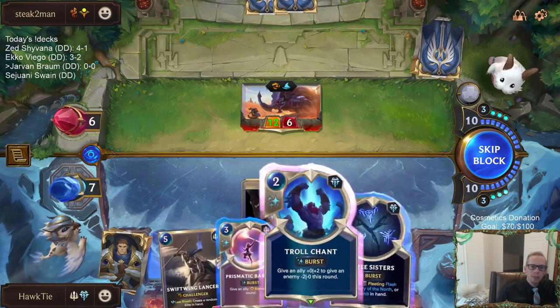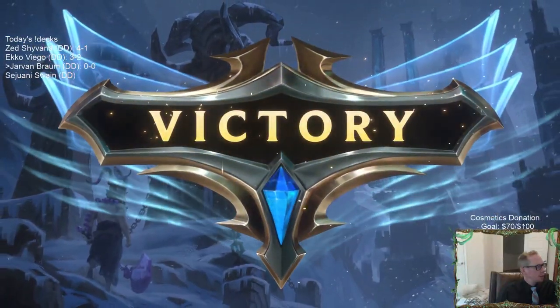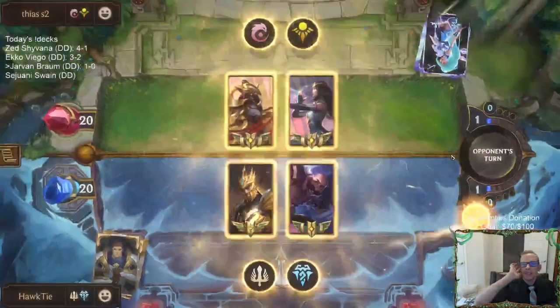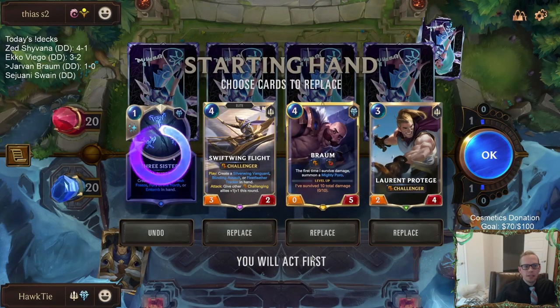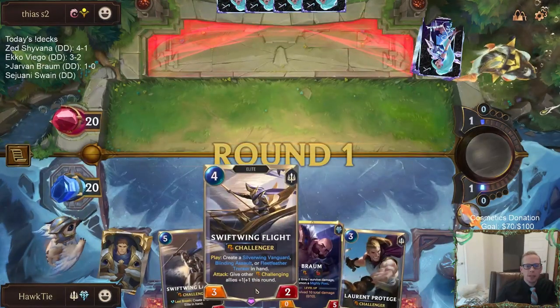I love that they're not playing the other Rek'Sai. Just how do we go about doing this? I was going to hold the Flash Freeze and maybe have an Entomb for the next blocker. Reksai has a new champion skin — forgot about that, haven't seen that yet, cool. Alright double Dawnspeaker is getting it done. We're going to keep Protégé, into Braum, into Swift Wing Flight.